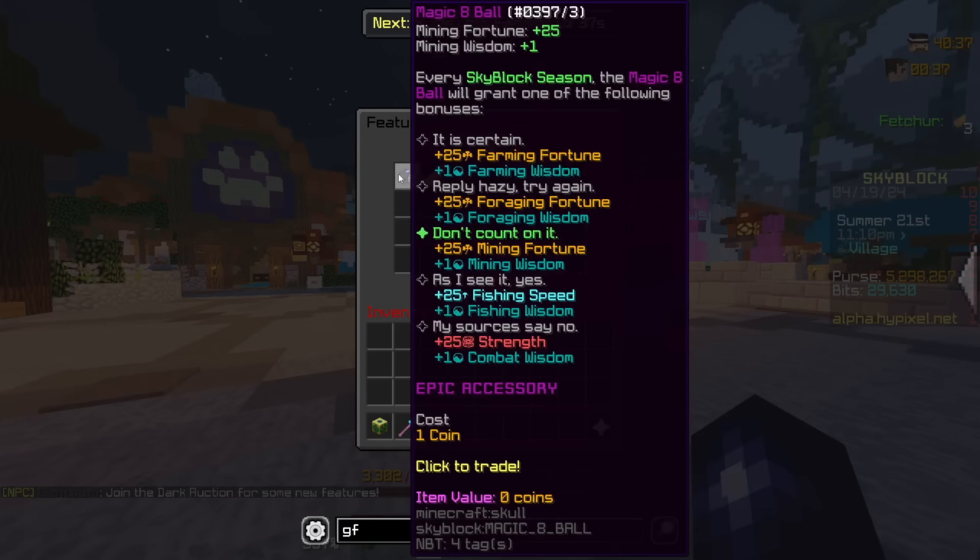We have a new accessory here, the Magic 8 Ball. The base stats give you 25 Mining Fortune and 1 Mining Wisdom. Every Skyblock season, the Magic 8 Ball will grant you one of the following bonuses: Farming Fortune and Farming Wisdom, Foraging Fortune and Foraging Wisdom, Mining Fortune and Mining Wisdom, Fishing Speed, Fishing Wisdom, or Strength and Combat Wisdom. Looks really, really cool.